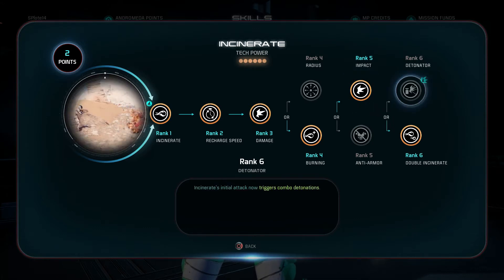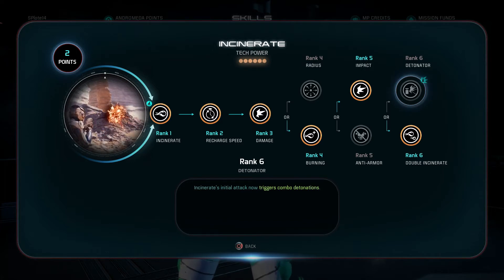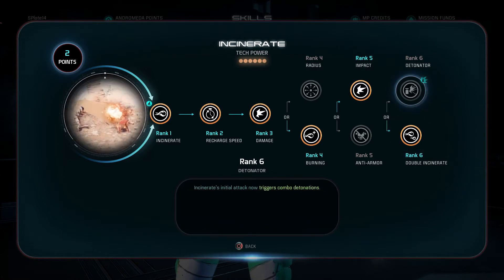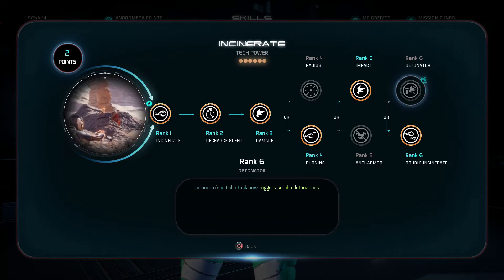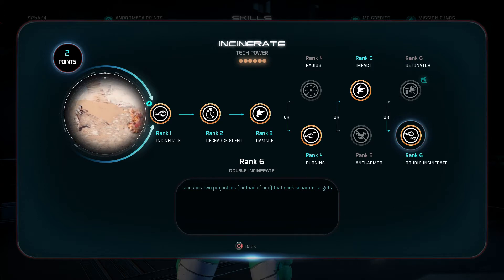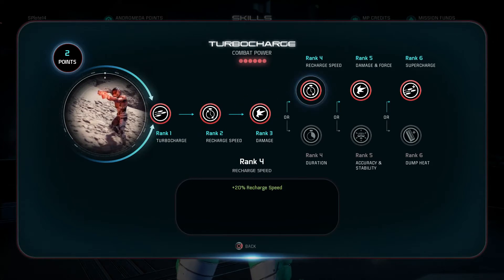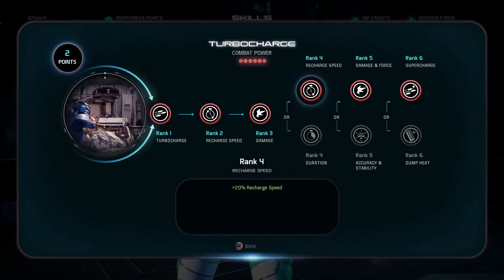For incinerate rank 6, you can either choose detonator to detonate combos or send out two projectiles. I'd only choose detonator if I'm always running with a four-man team or with an asari adept to reliably prime combos. Otherwise, the DPS and group damage from hitting two enemies with damage over time definitely outweighs it. For turbo charge, rank 4 is either recharge speed or duration — it's a horse apiece.